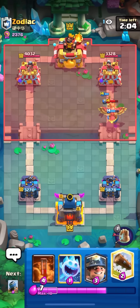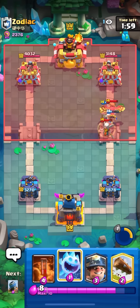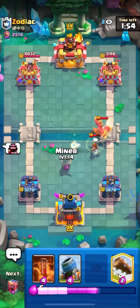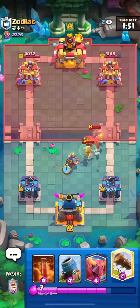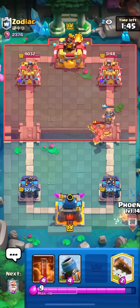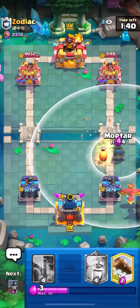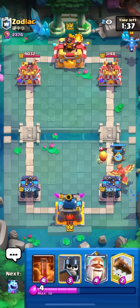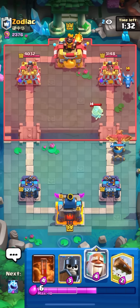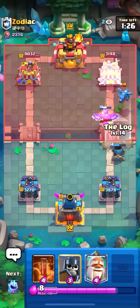Getting a lot of damage — gonna miner, poison. He caught it again. Log and then goblins on the one so it kills the princess too. Monk at the bridge for some free damage — not gonna ability right away, I want to save enough for the poison. Minor poison, ability — nice! Gonna log in front because he might princess the bridge. Ice spirit in the back, goblins. I only knew he'd do that because I played log bait myself — I assumed he'd go princess at the bridge, so I put it one tile in front and ice spirited the back to be safe.